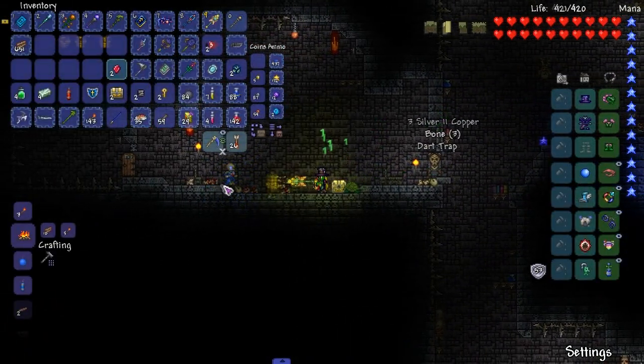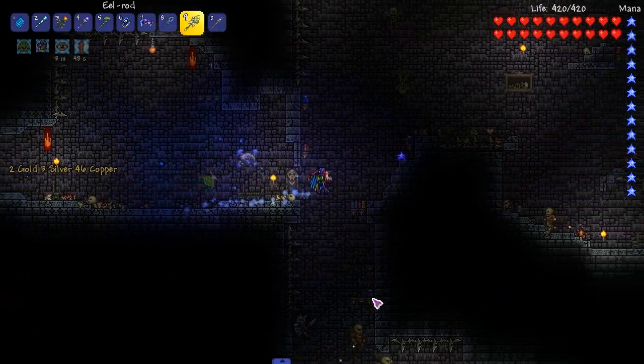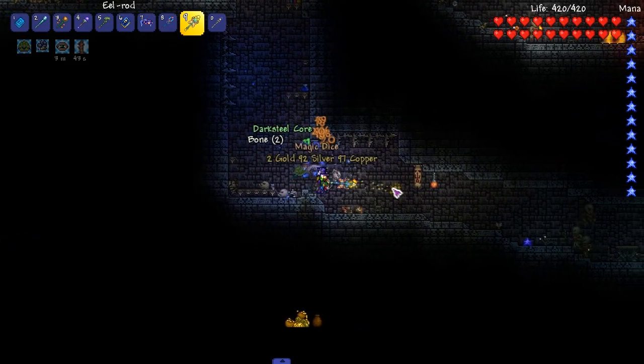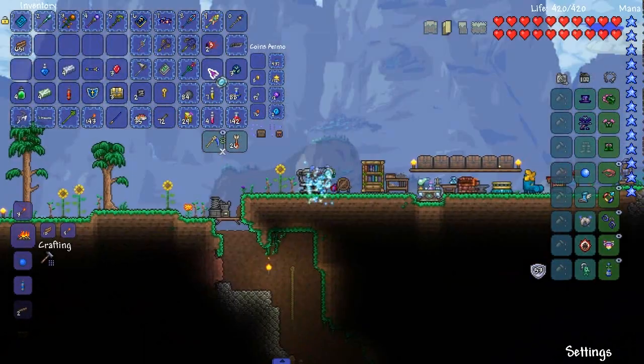Break that dart trap, get out of here. Hey look at it — aqua scepter! Wait, I didn't even get the magic missile and everything. It doesn't matter — how often do I even use a magic missile? Like never. Alright, killed thousands of skeletons — good day.